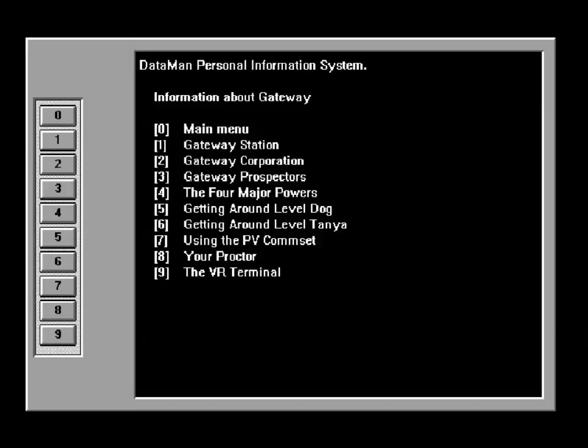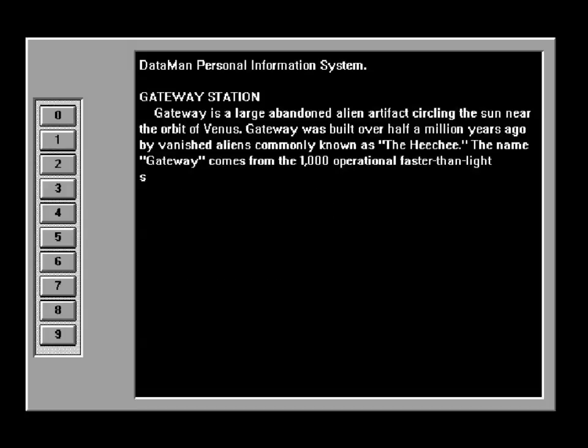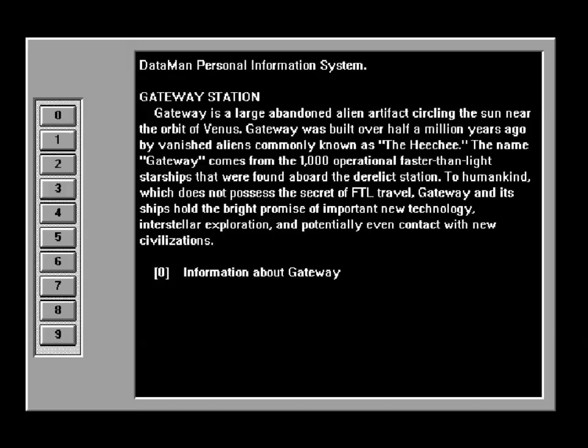If you go back, you'd go back to the main menu. So we're going to start with Gateway Station. Gateway is a large abandoned alien artifact circling the sun near the orbit of Venus. Gateway was built over half a million years ago by vanished aliens commonly known as the Heechee. The name Gateway comes from the thousand operational faster-than-light starships that were found aboard the station.